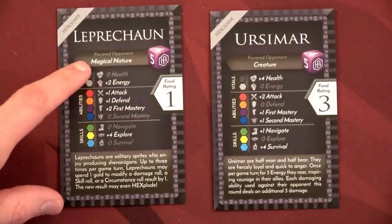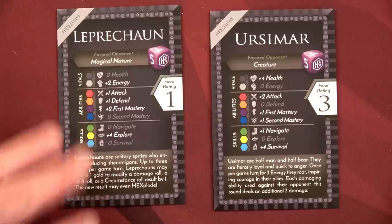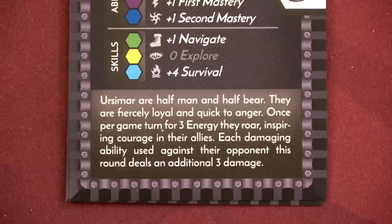What we see up here tells us what our favorite opponent is. It's going to tell us for our vitals, our abilities, and our skills, which things to adjust based on this specific race. We also each have a special ability. For our Leprechaun, since they are a solitary sprite who enjoys producing shenanigans — I love that — up to three times per game turn, a Leprechaun may spend one gold to modify a damage roll, a skill roll, or a circumstance roll result by one. The new result may even be a hexblode. The Ursimars are half men and half bear, fiercely loyal and quick to anger. Once per game turn for three energy, they roar, inspiring courage in their allies.